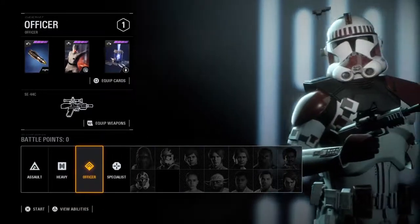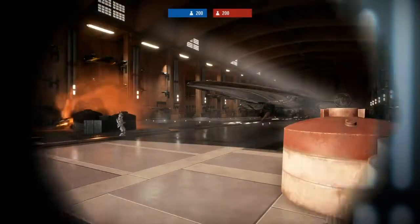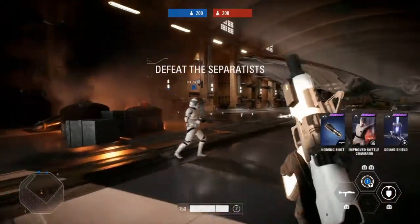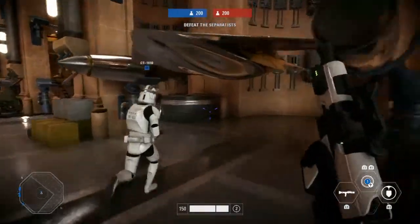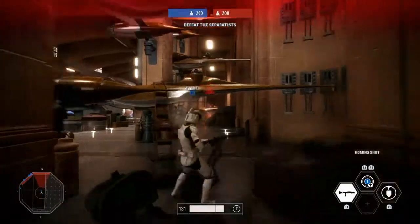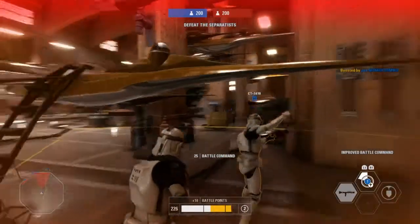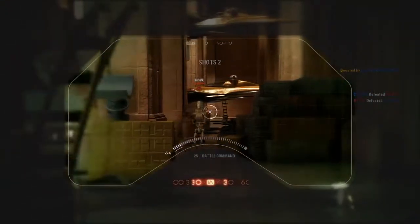The thing you have to understand about officers is that they're not just supposed to help themselves — they're supposed to help others. Because a trooper and an officer together is stronger than just a trooper. Not only does the officer provide extra firepower, they're both stronger when he uses his signature ability.